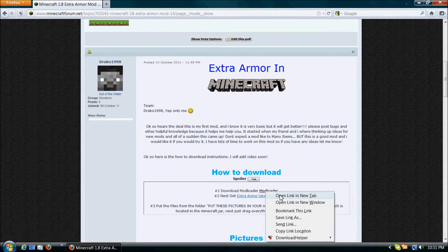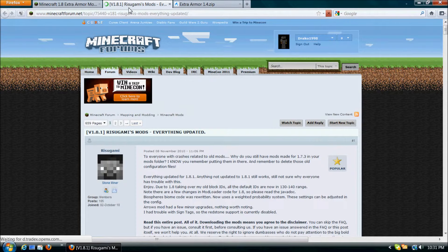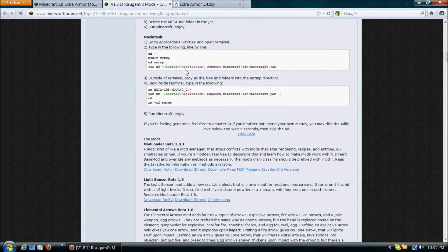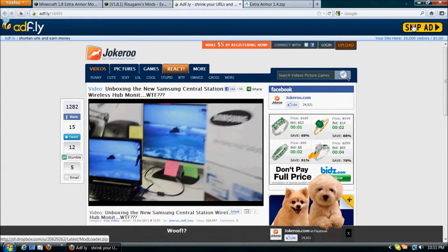Once you open those up, you need to go over to the Modloader tab first. You scroll down and there will be a section called Modloader beta 1.8.1. Once you find that, you click the download AdFly. Once you go to that page, there will be the typical AdFly ad. You just wait for the commercial to end and then you click skip ad. Once you do that, it will instantly start downloading.